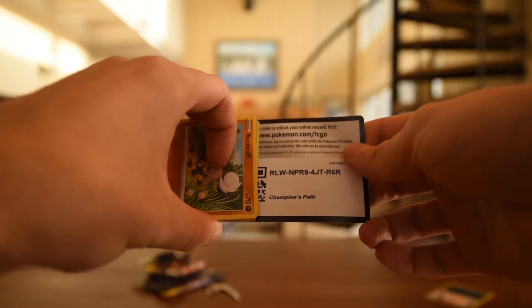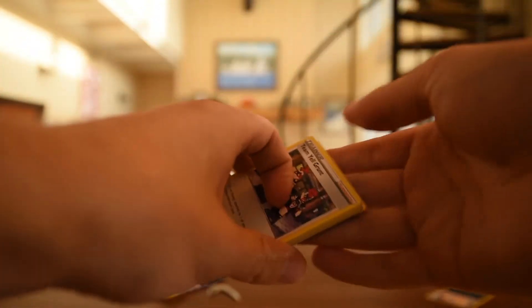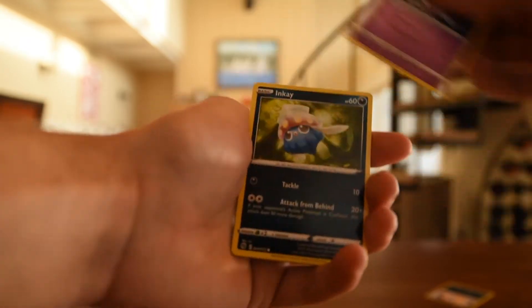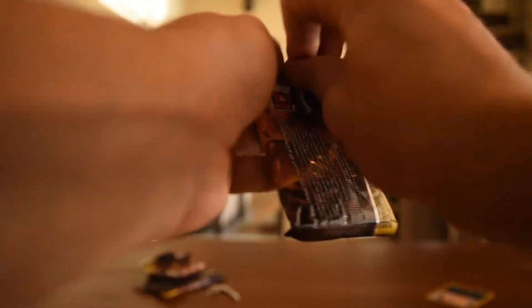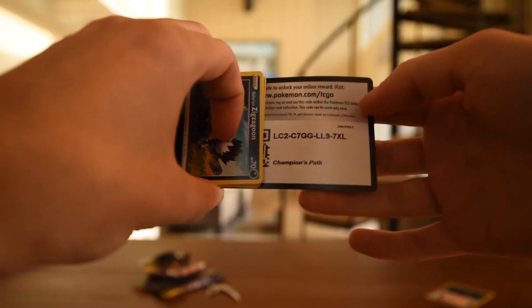There's the code. Three, two, to the front. There's a water energy. Team Yell Grunt, Piers Morgan, Lippard, Rockruff, Kakuna, Hattena, Inkay, Swablu, Hattena Reverse. And there's our first Machamp. Can we get two more? Will my prediction be correct? Can we complete the Machamp's Path trifecta?